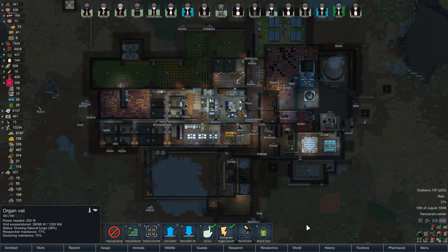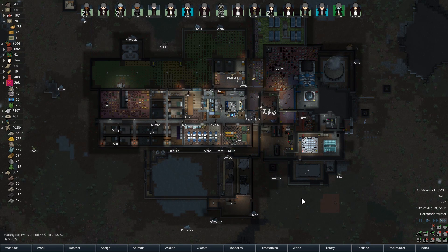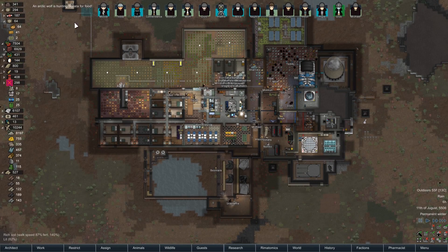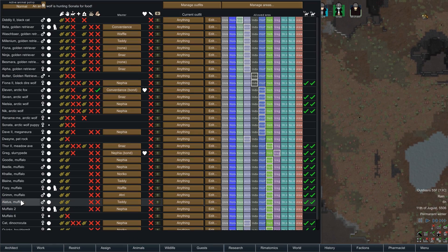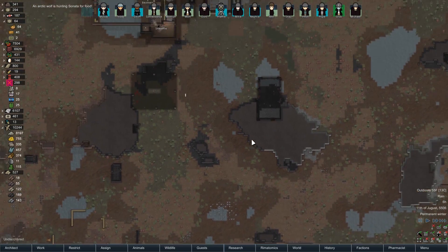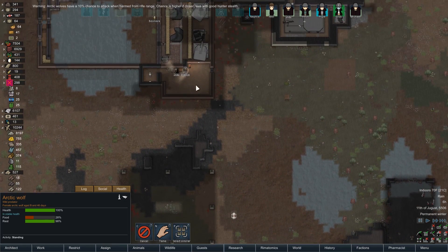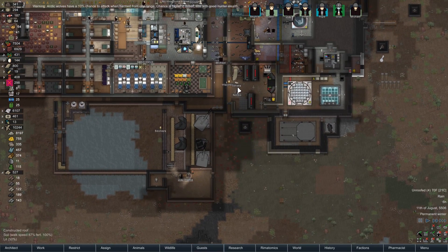We've got a lung going here for Convergence — she got her lung shot out, which was very sad. An Arctic Wolf is hunting Sonata for food. Sonata is one of the Arctic Wolves I couldn't bring myself to get rid of. Snaz and Waffle can come take care of you. Let's set the two of you to Drafted Hunt — that should be more than enough firepower.